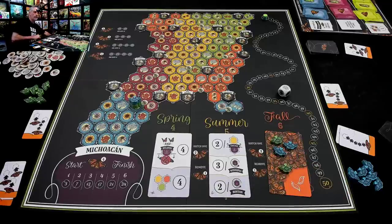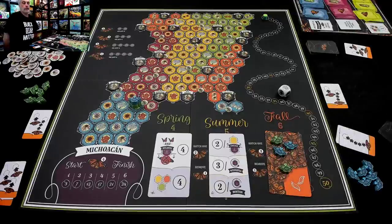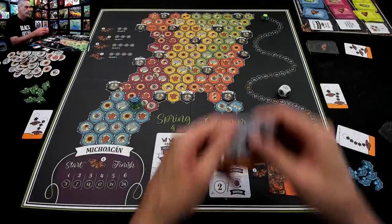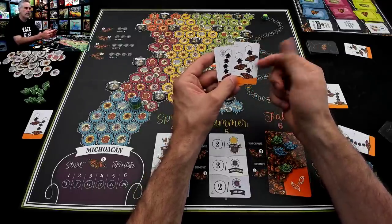There are a bunch of alternate summer cards — other options could have been about having a full set of all types of flowers, getting four butterflies north of Lawrence into specific spots, or hatching butterflies in a corridor between Houston and Atlanta. There are a bunch of different ways to score every time you play — and these are just the summer cards. There are a whole bunch of fall and spring cards as well, so every time you play there's going to be an interesting combination.